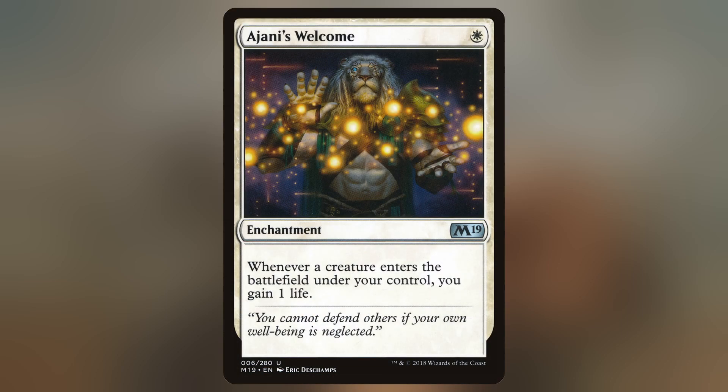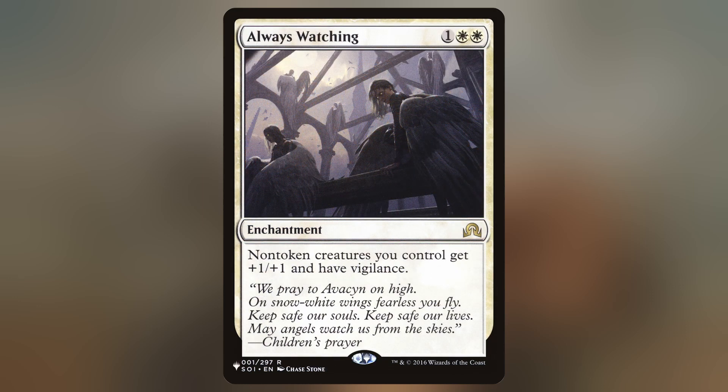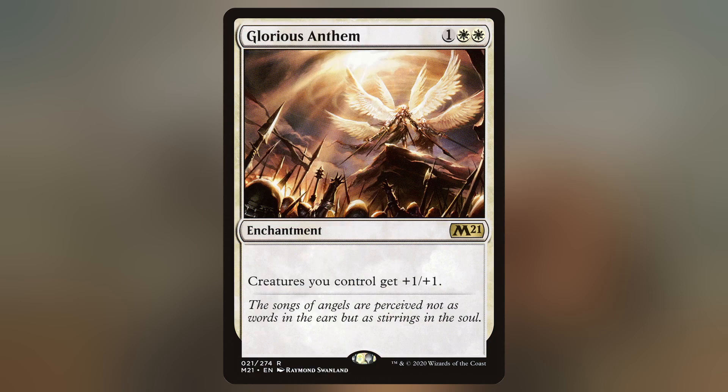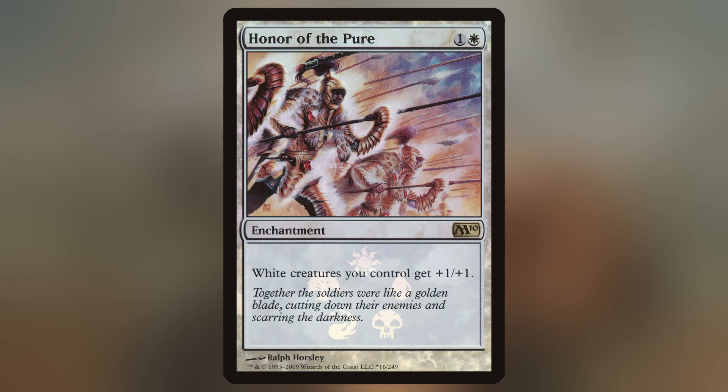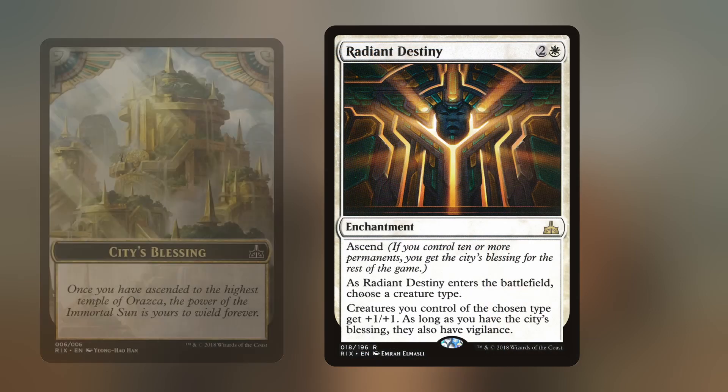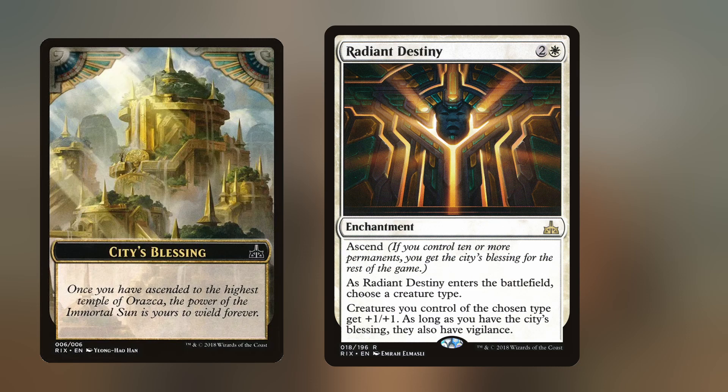Enchantments. Here's a biggie. Ajani's Welcome — a 1-mana enchantment, whenever a creature enters the battlefield under your control, you gain 1 life. Always Watching — a 3-mana enchantment, non-token creatures you control get +1/+1 and have Vigilance. Cathar's Crusade — a 5-mana enchantment, whenever a creature enters the battlefield under your control, put a +1/+1 counter on each creature you control — a great way to buff your board, especially late game. Glorious Anthem — a 3-mana enchantment, creatures you control get +1/+1. Honor of the Pure specifically for white creatures. Radiant Destiny — a 3-mana enchantment with Ascend; if you control 10 or more permanents, you get the city's blessing. As Radiant Destiny enters, choose a creature type — creatures of that type get +1/+1, and as long as you have the city's blessing, they also have Vigilance.